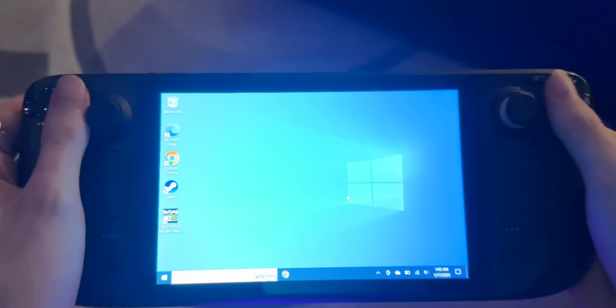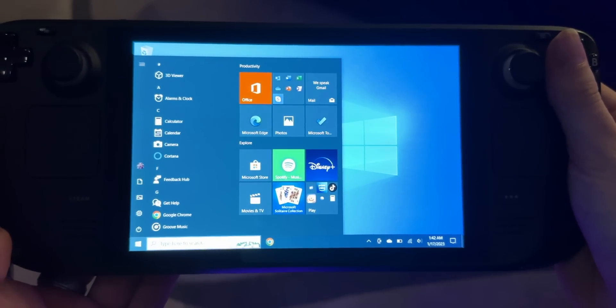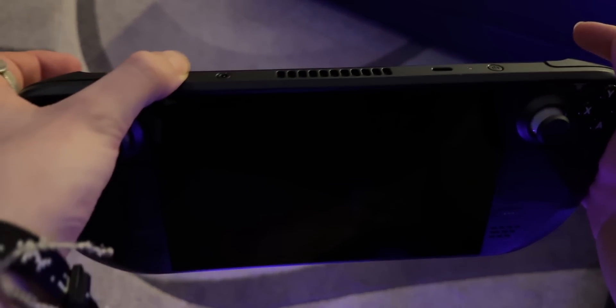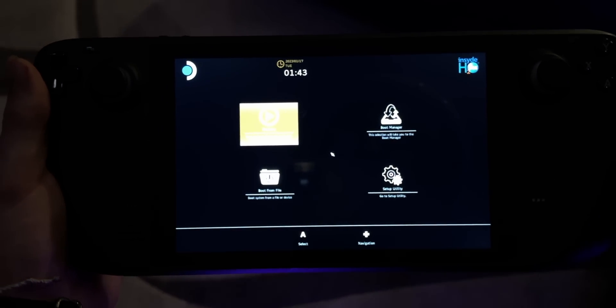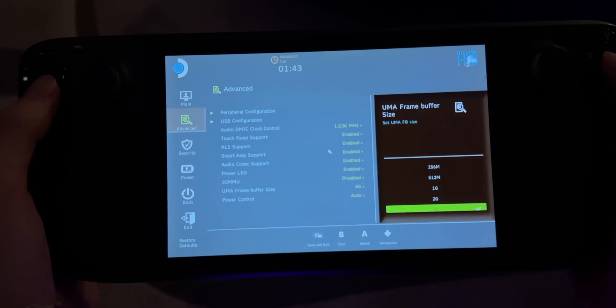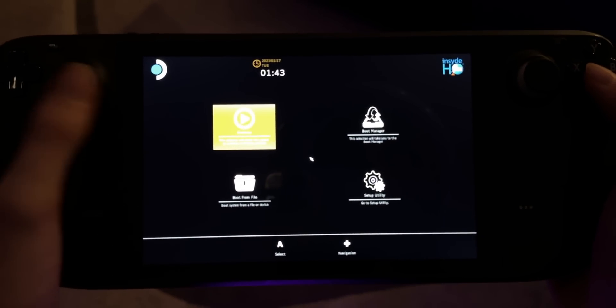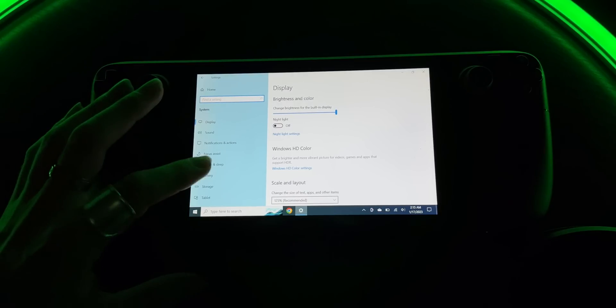Once you have Windows, there are tweaks you can do to amplify the Steam Deck's performance — I'm talking 60 frames per second, ultra settings on Modern Warfare 2. Here we are in Windows. The first performance tweak is adjusting the VRAM. Turn off your device, then boot into BIOS by holding the volume up button and clicking the power button. Once inside the BIOS, go to Setup Utility, then Advanced, scroll down to UMA buffer size — by default it's at 1, set it to 4. Click exit and continue.